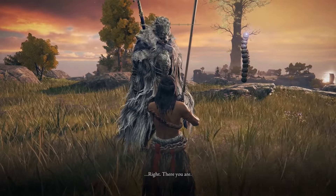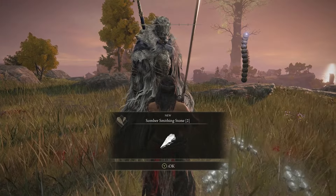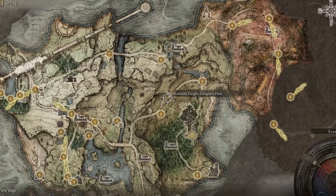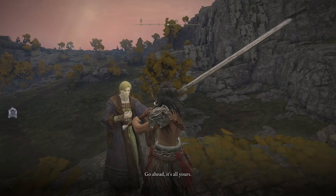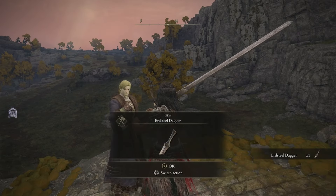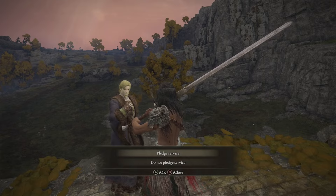You'll be rewarded with your first Somber Smithing Stone 2. Then head back to Kenneth Haight and tell him his fort is secure. Exhaust all of his dialogue and he will give you the Erdsteel Dagger. Keep talking to him and he'll ask if you'd like to pledge your services to him — say yes.